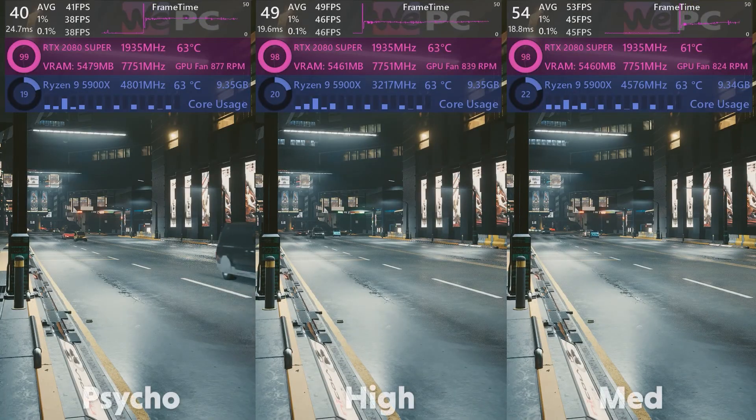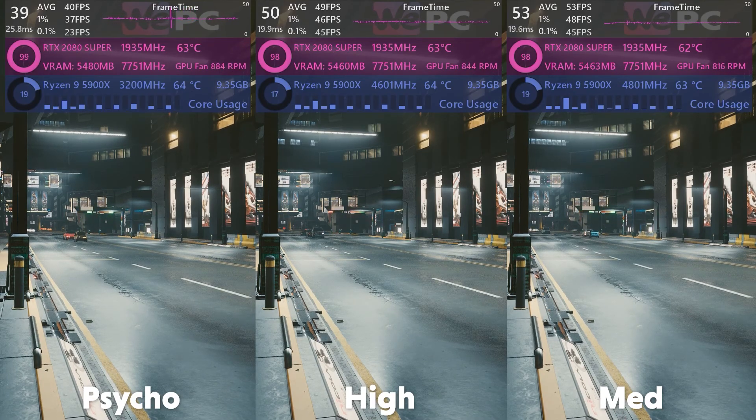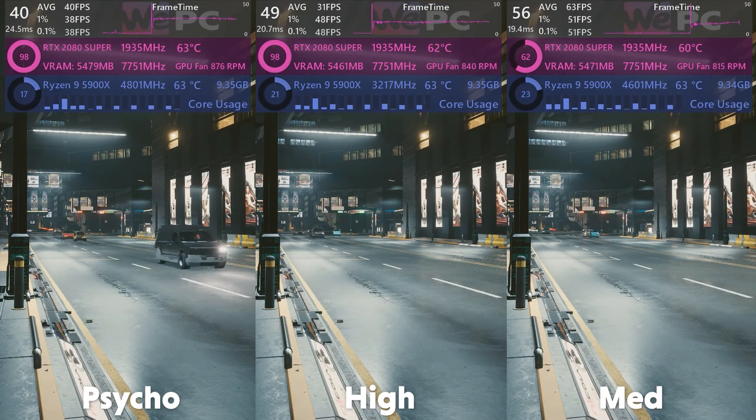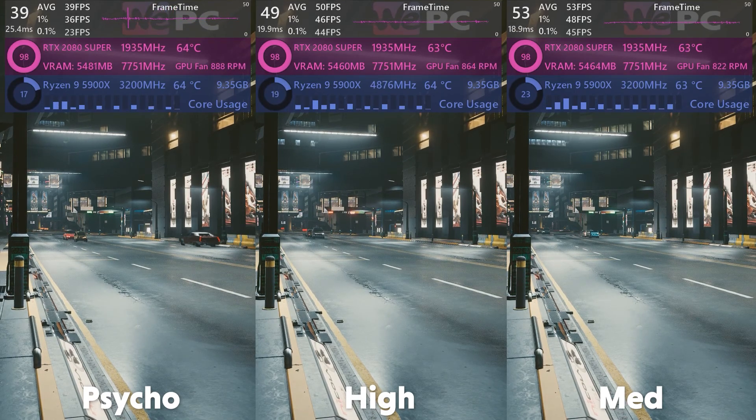Ray trace lighting provides real-time accurate light dispersion and emission, with light cast on walls and the glow of neon signs being clean and true to life. On a last-gen GPU representing the market's lack of 30-series cards, we take an obvious hit — a 30% decrease in FPS from medium to psycho, with 22% of that being from high to psycho. I never recommend psycho as it looks literally no different from high most of the time. Throwing away 22% of your FPS for almost nothing visually is not in the spirit of optimisation.